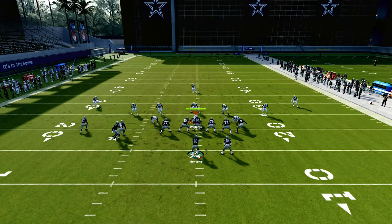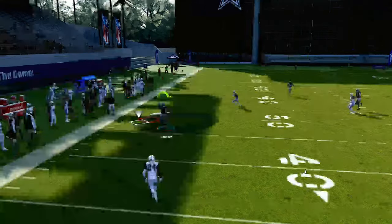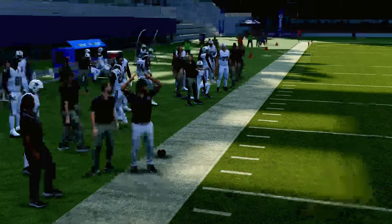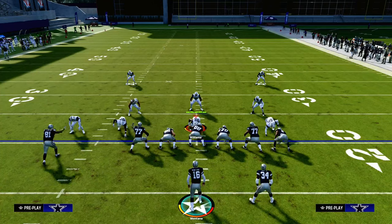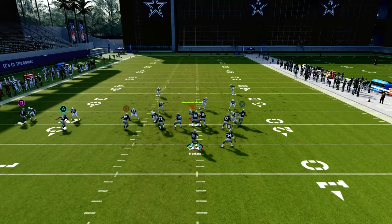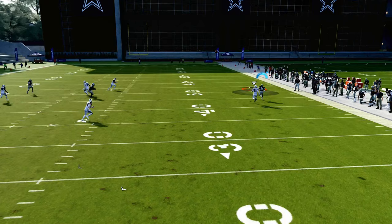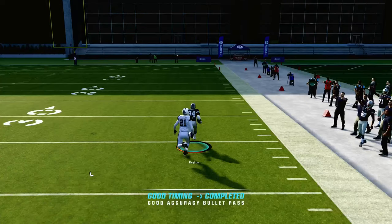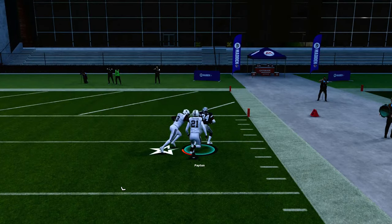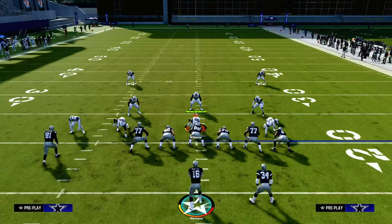Against Cover 4, this corner route is the key. I like to pass lead it down and outside — no free form, just pass lead down and outside. As you can see, it's super effective at attacking zone coverage. Trips tight end is absolutely lethal against pretty much any type of defense your opponent can call, especially because when you can utilize this running back wheel route and this tight end inverted post, it really limits their ability to play man coverage on you.